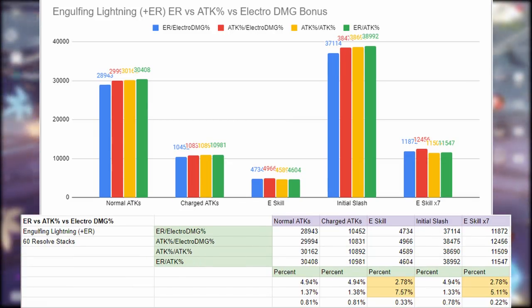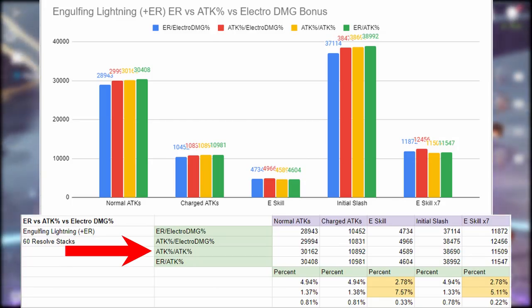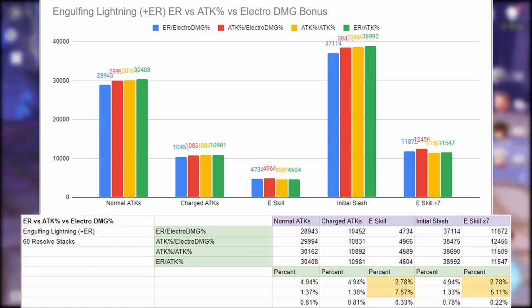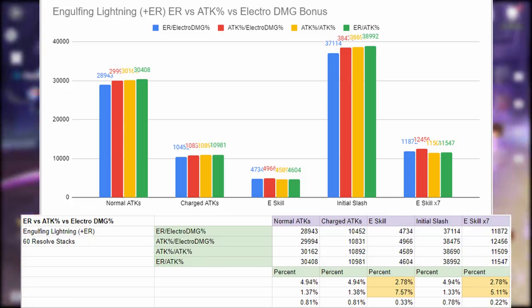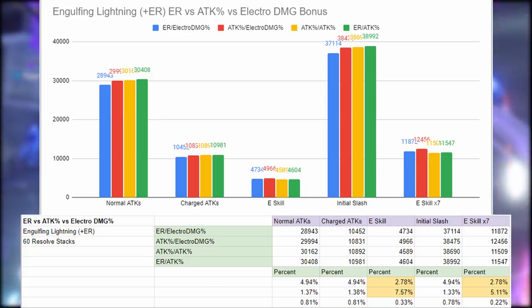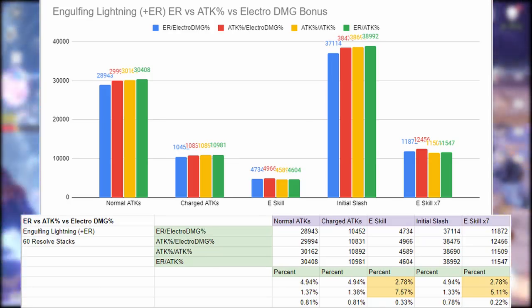Next up is the Engulfing Lightning. The best combination of main stat artifact pieces is energy recharge with attack percent, but double attack percent follows very closely — less than 1% difference in the final row. All other combinations are pretty close too, not surpassing 5% difference. The only time we get over 5% is with E skill damage, where attack percent and electro damage bonus has the highest E skill damage. So if you're really trying to min-max, attack percent and electro damage bonus is your best bet, but if your other artifact pieces have better substats, go with those — the damage difference between all these is really, really close.